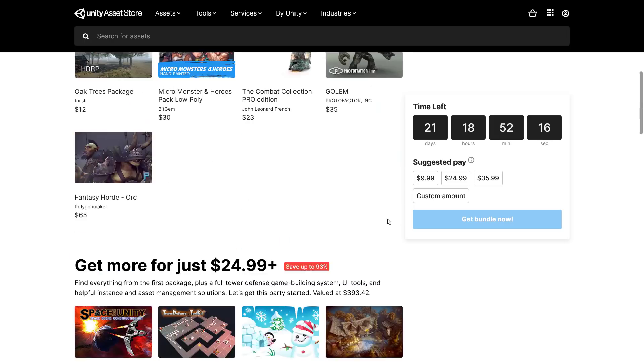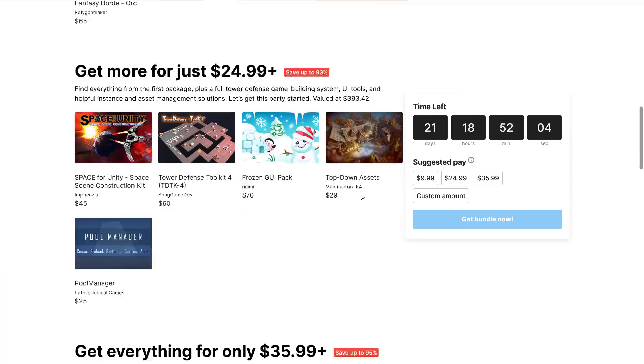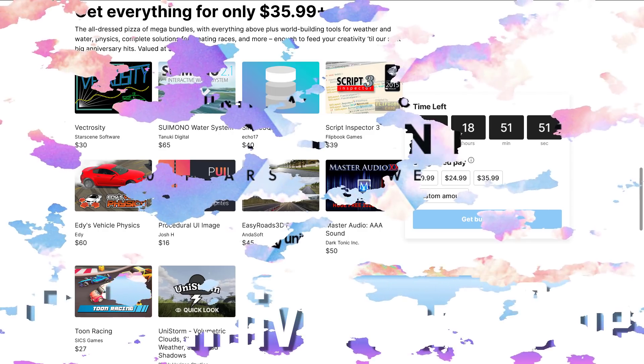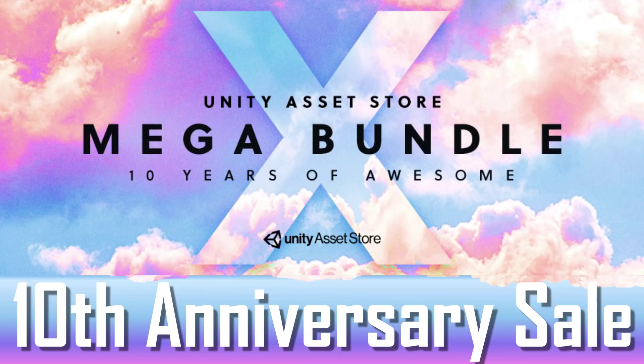That is the 10th anniversary sale over at the Unity Asset Store. Let me know what you think, and if there's something here that really jumps out that you want to learn more about, let me know — I can cover it in a follow-up video if there's enough interest. The dynamic road system, water system, audio system, and storm system all jump out as particularly interesting. Stay tuned later today as there might be another bundle worth checking out. Talk to you all later. Goodbye!